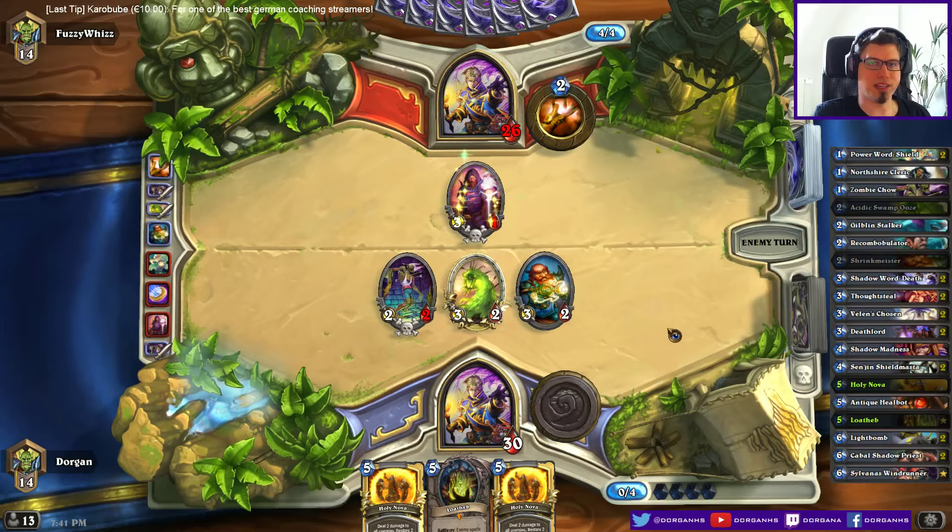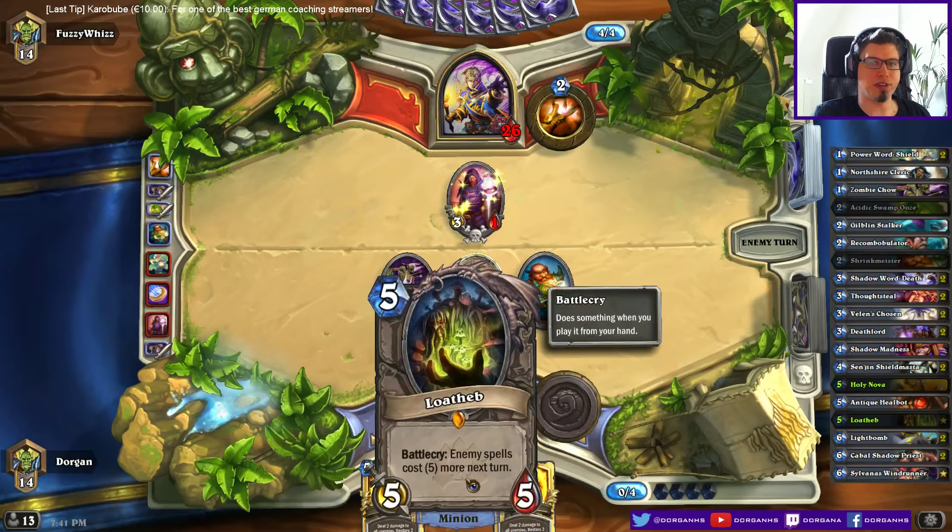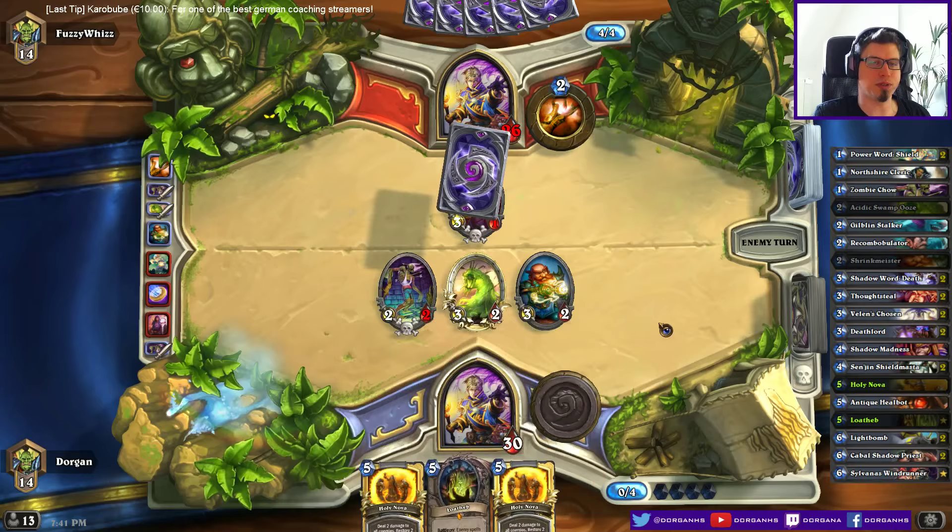With Shattered Sun Cleric I have 5 damage there, but it seems like I need 6 — that's sad. At least I have a board and I don't have to be afraid of Deathlord because he can't coin it this turn, and he won't be able to do it next turn either, so I can keep my stuff alive for a few turns.